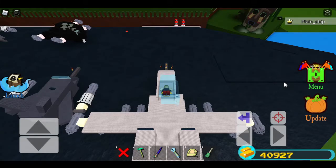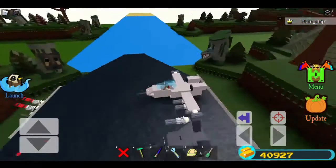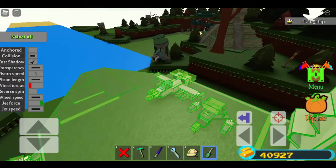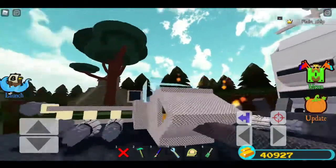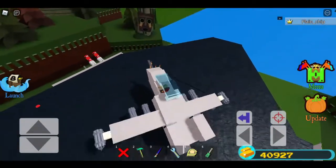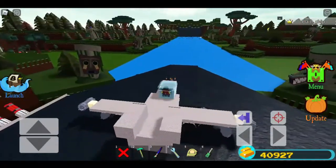We are now back here in Roblox. So this is my aircraft carrier, but we're not gonna focus on that today. Today we are just focusing on one specific plane — my A-10. So prepare for takeoff.